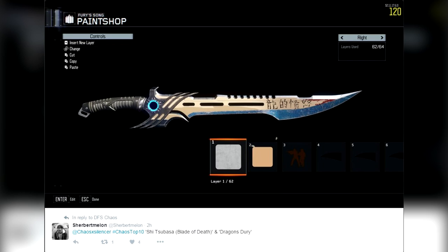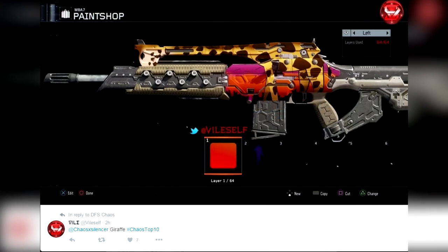Moving right along to number 6. Like I said, all of these could be number one. Vile Self — we've seen him before. He's gonna pop off with a giraffe. It's sick, it's colorful, it's vibrant — it's a freaking giraffe. A long-necked giraffe, look at it. He nailed it. He did it on the perfect gun. Super creative.